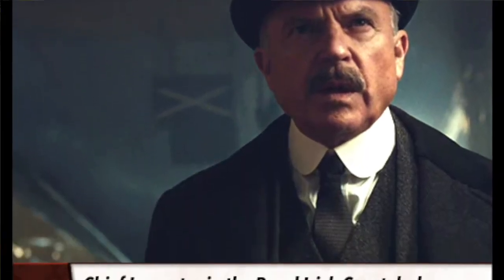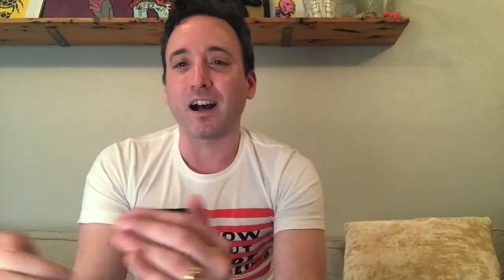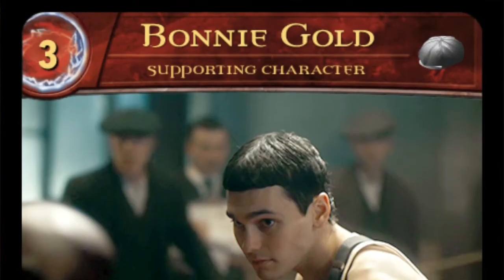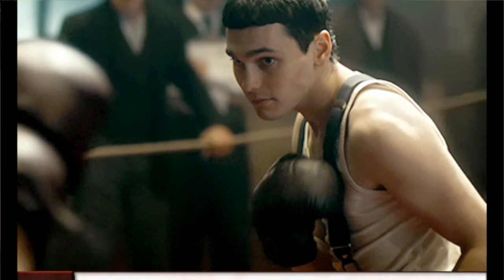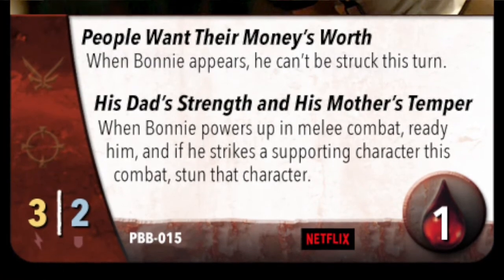When Grace leveled up, I had a level-up power for her. Then she said something like 'I think our time has come to a natural conclusion,' and it gave me a great idea for a level-up power to help tell her story — basically to wound Chester Campbell and then she levels up. But the problem was he was too high in the cost chart, at six cost, which is too late in the game to be leveling up. I had to get him down to five, which meant retooling his powers so he wasn't too overpowered at five cost. You always have to tune your ear to what good content you can pull out and say, 'this represents who this person is or what their journey is.'